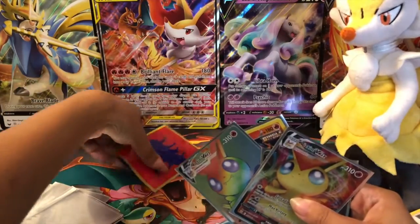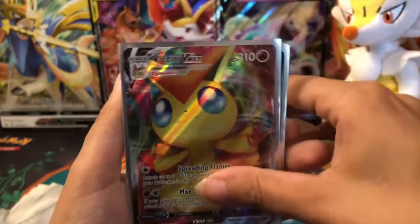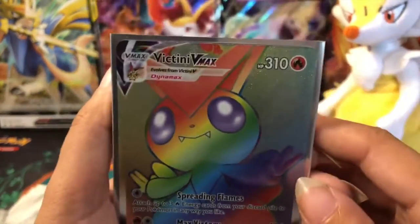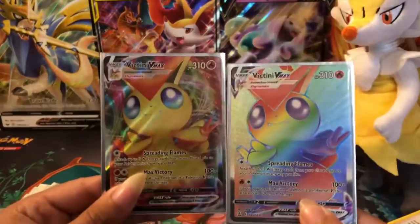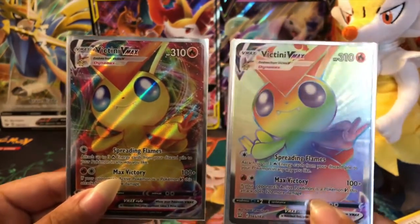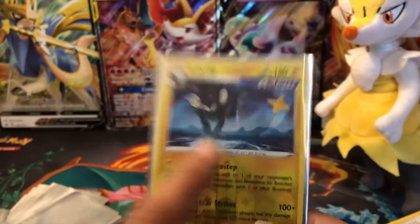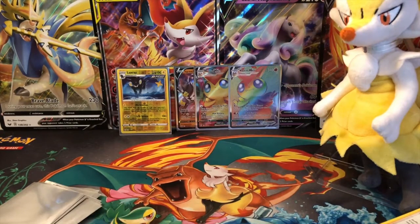So legit — we pulled a freaking Victini V-Max full art, then we pulled a Single Strike Urshifu, and then we pulled a freaking Victini V-Max rainbow rare full art. Like, how? That's just really damn awesome — talk about coincidence. And I'm not trading those in case you guys are wondering, no way. We also got Emboar and I'm including Luxray because I like Luxray and I'd love to see him get his own box — that would be really nice. And that's legit all the cards for the blue team.